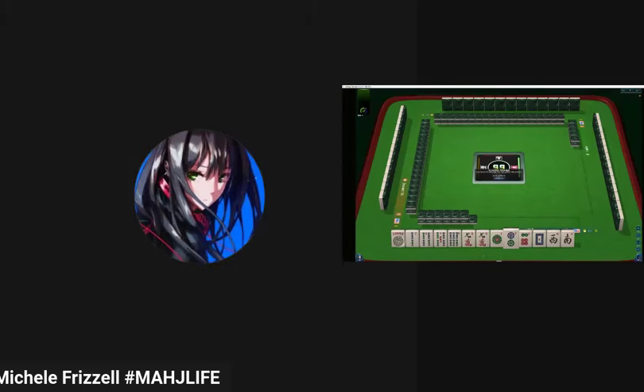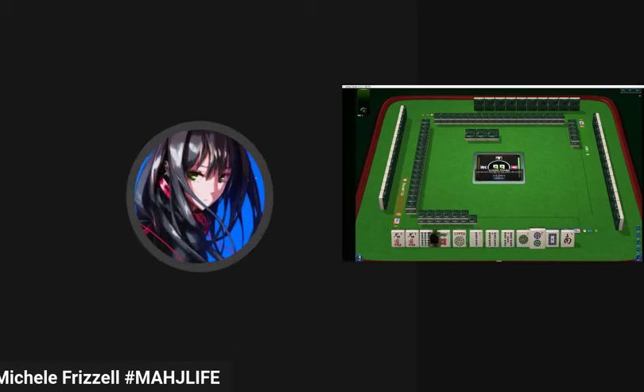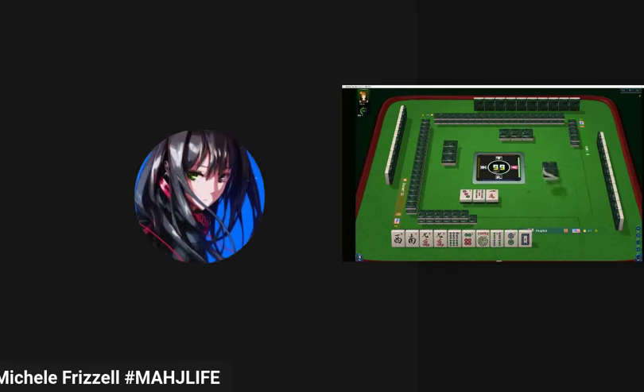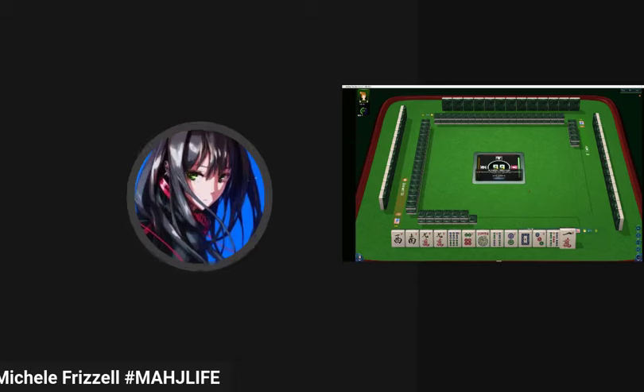We have a pair of nine cracks. Whatever we do, let's try to use them. Maybe we can play a 369 hand. Let's see if wins come in — maybe we can leverage those two. Let's start by discarding the one dot, a five bam, and the two bam. We're focused on the nine crack. Three dot — so maybe 369. Let's hold that.